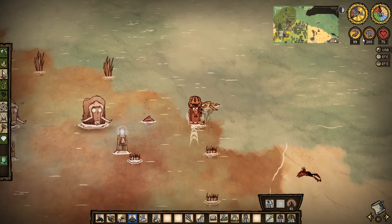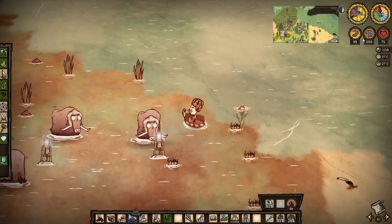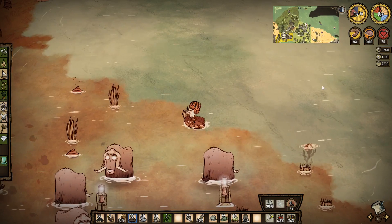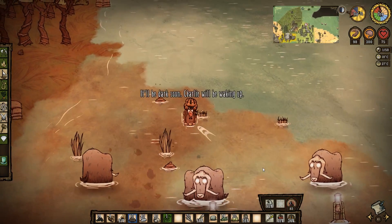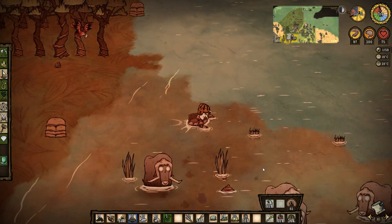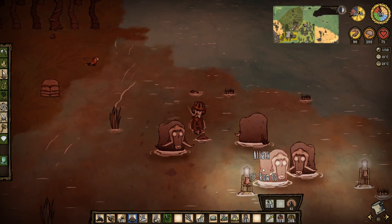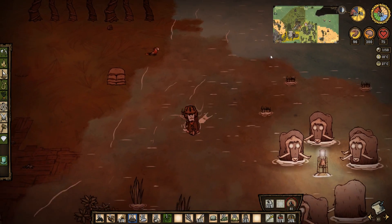We haven't gotten any kind of warning — that might have been the last explosion. I remember it being way worse than this. Did they make it easier? Or did I get lucky? I actually don't know, guys. I know this boat is kaput — we're not going anywhere on this boat. Anyways, we're going to do our exploring on the cargo boat for sure, because that'll give us more space.